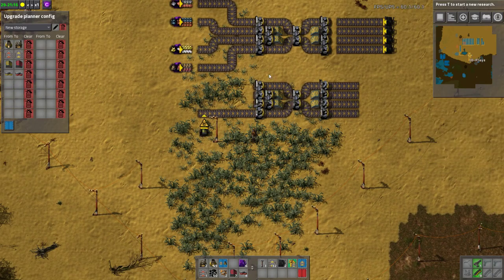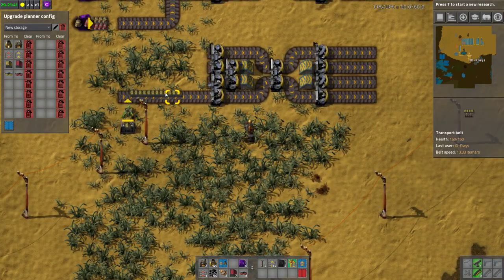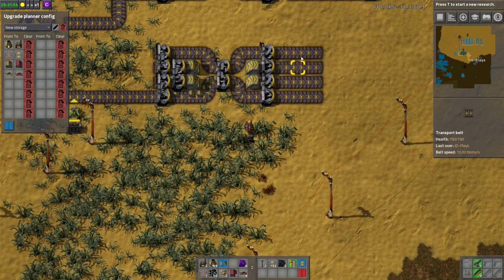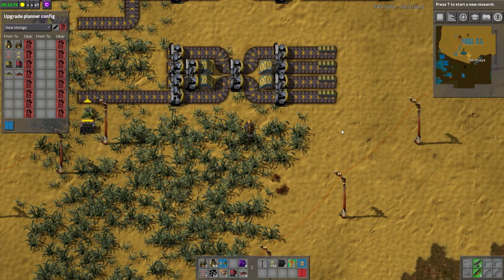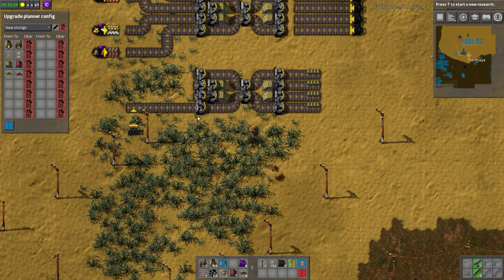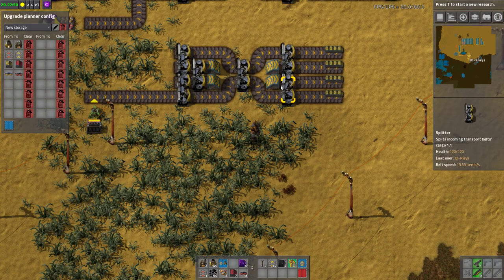We're going to start off with a simple 4-to-4. First thing we're going to do is take 16 undergrounds and put them on one belt. Because there's 16 onto 4, we should end up with 4 on each belt. If this takes one input and splits it evenly between 4 outputs — which it does — so we've got our belt balancer number 1. This puppy works, I will guarantee this time and time again.